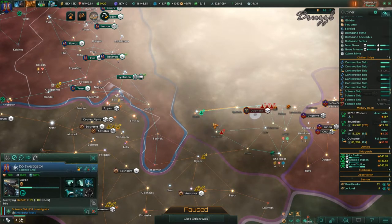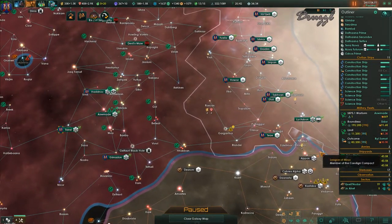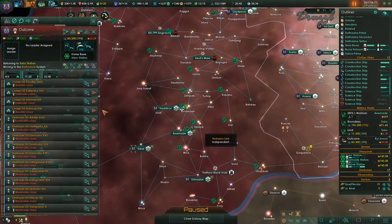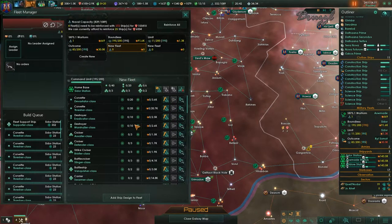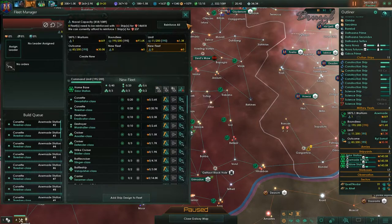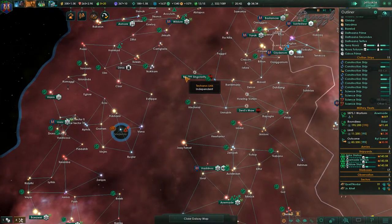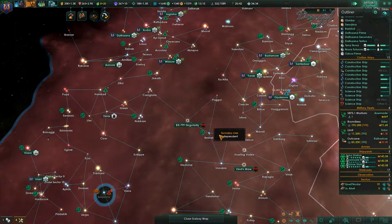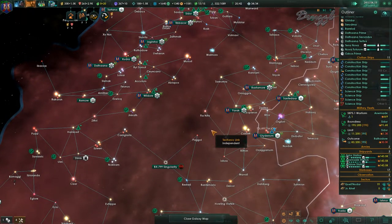It always helps if you hold shift. Let's pop into here — we're going to reinforce the new fleet and reinforce this new fleet. That'll give us both of the new fleets in a minute, spawning at either Wildor or Sildor — I keep adding an L in there. Sildor — go home.